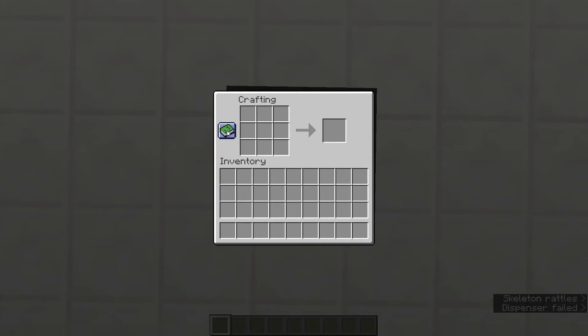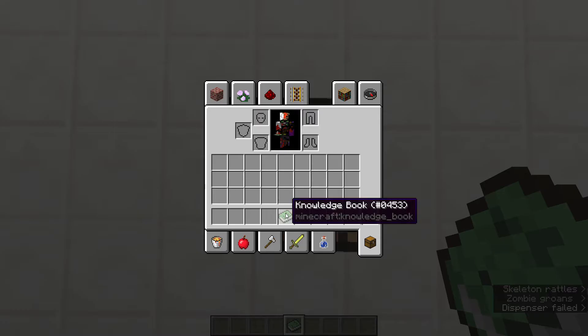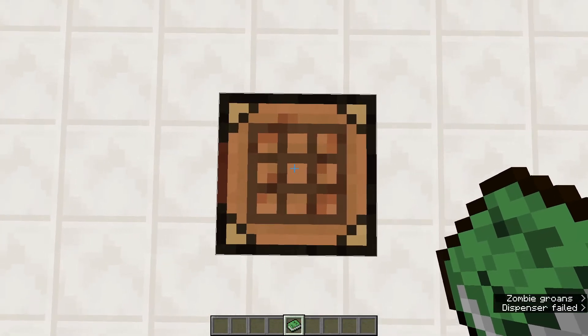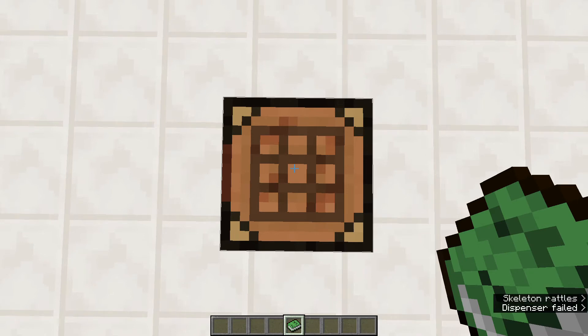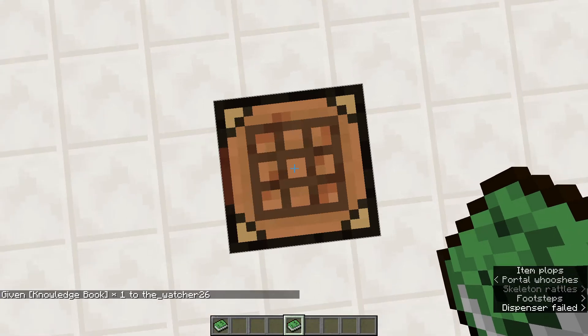Hey guys, do you know that this is obtainable? It's the knowledge book! It's really cool because you're able to get it in Minecraft and give yourself certain commands. What you do is slash give at P — almost started typing my name — and then knowledge_book. You just have to type that and tada, you get a knowledge book.